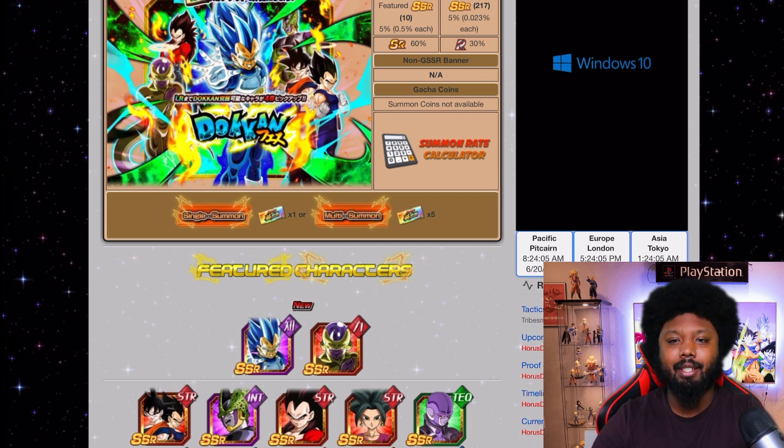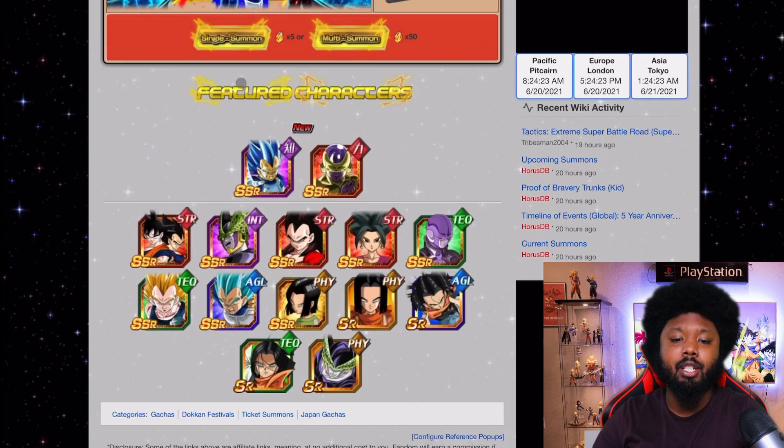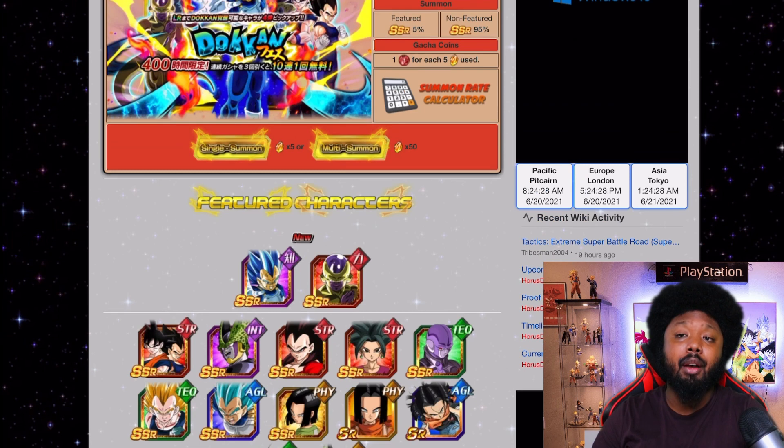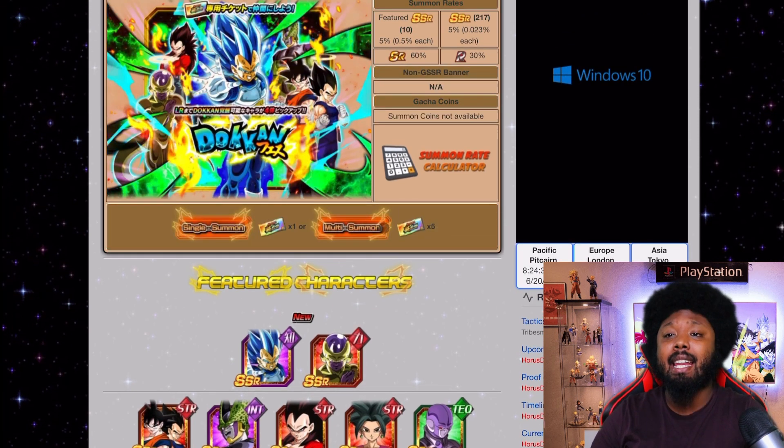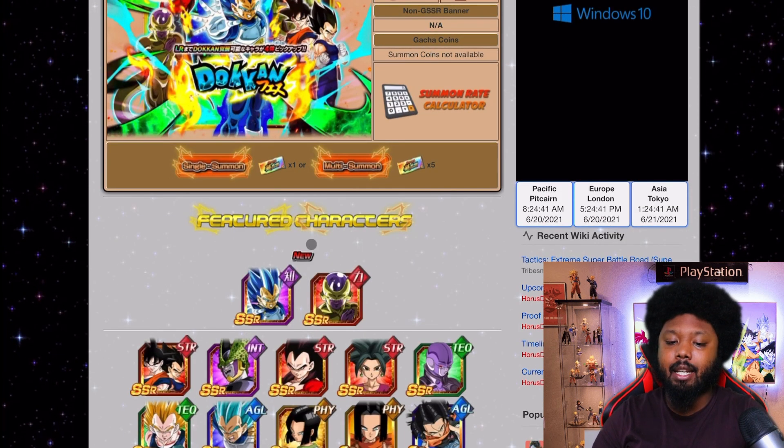So how are you guys going to pull the 6th Anniversary LRs for free? It's going to be with the Super Thank You Tickets. In total you get 56 tickets, which gives you 11 multis and one single — very very good. Even with dragon stones you're not guaranteed to pull these characters, and there will be a 3-for-1 special. The tickets are very easy to get and give you quite a lot of summon chances.